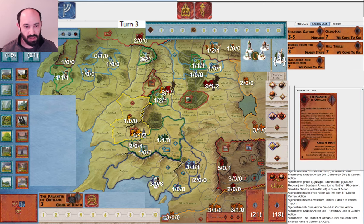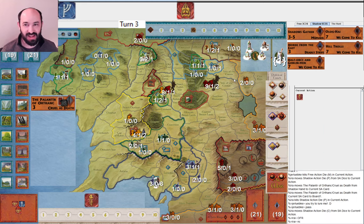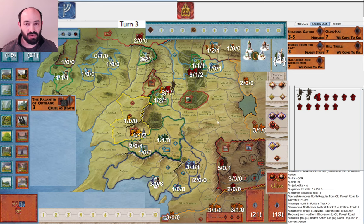I get my Mordor army to North Rovanian. They muster the Elves once. I play Palantir of Orthanc while they still have a Will of the West showing — I want to tempt them to get rid of it. They say 'you tried to lure me' but they pass. I attack Old Forest Road. I'm assuming they have Scouts, but they don't. I end up getting one hit and they don't get any back. Is it worth that half army movement to go there? Maybe — it might make it easier to get the North to war and get the Witch King without activating the Elves.